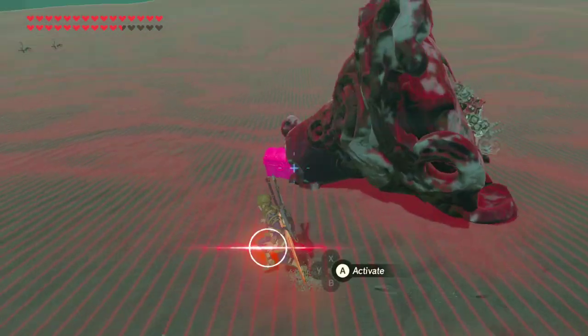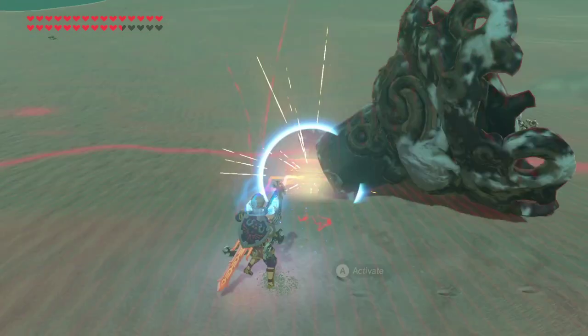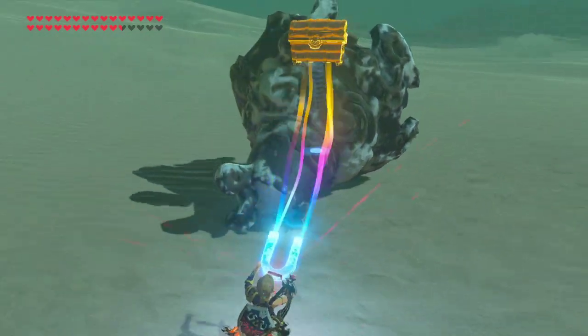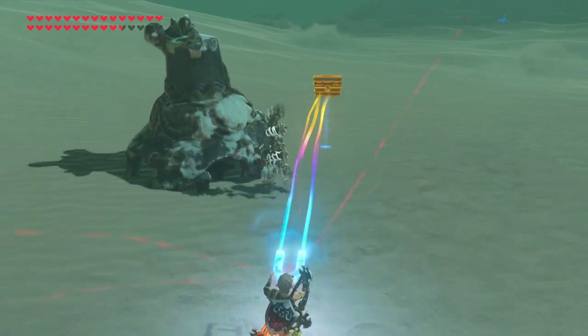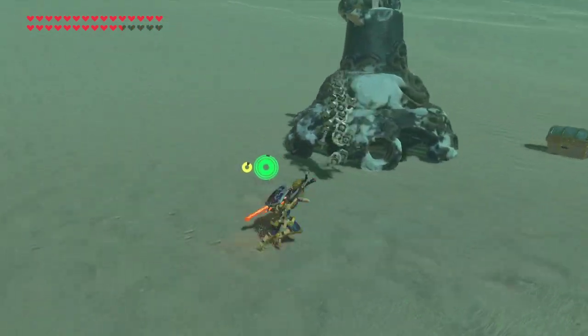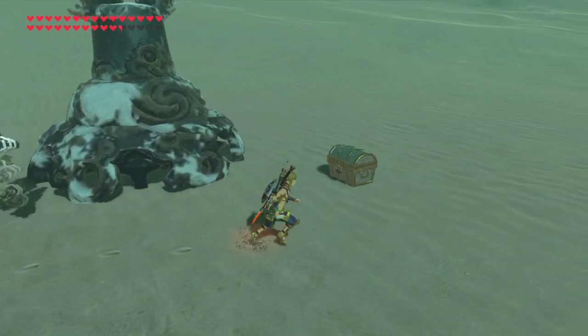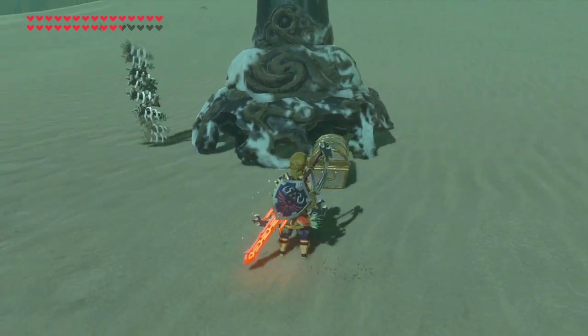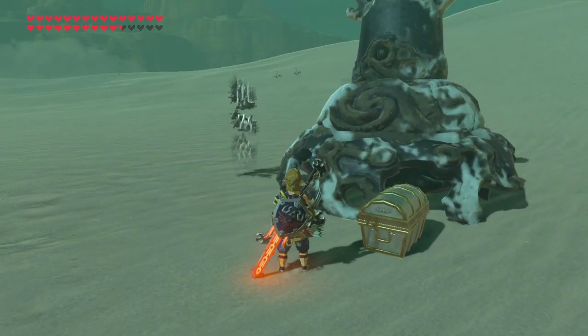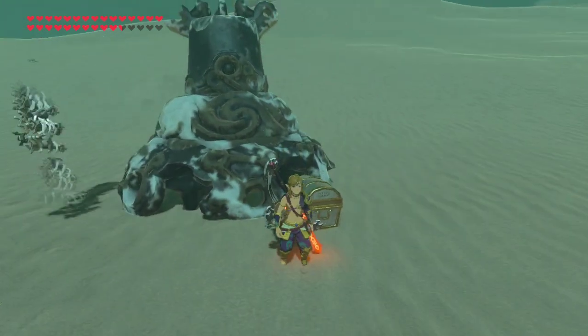Another way you can farm is to take your chest, and if you want to fast travel out, just close off the guardian — put him back in his original position — and the spawn will stop. You just have to wait for the spawn to stop fully and then you'll be able to teleport away.